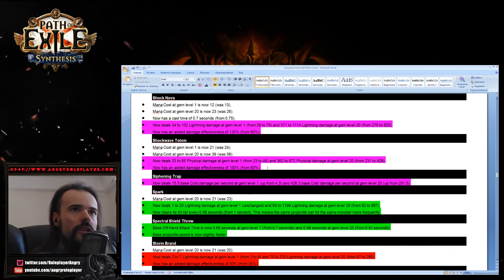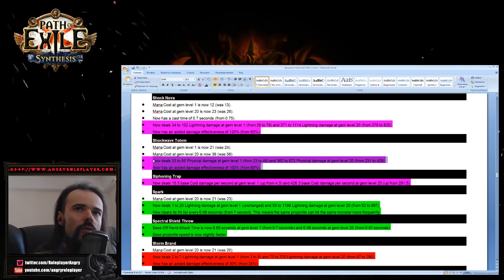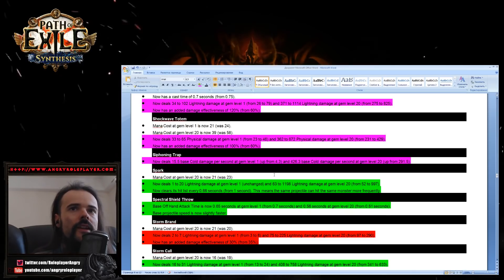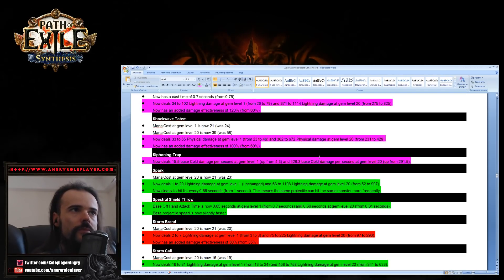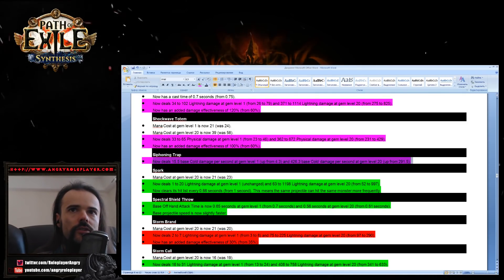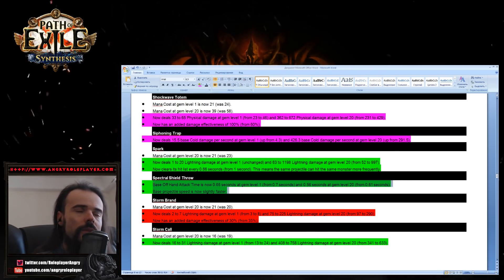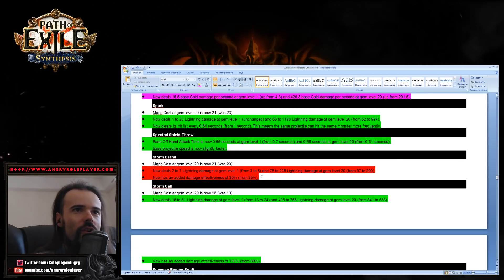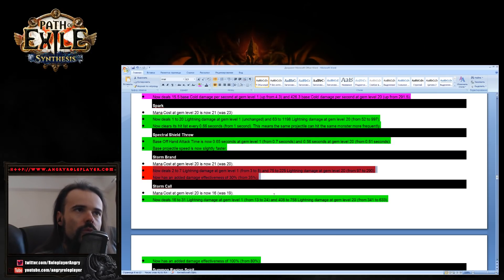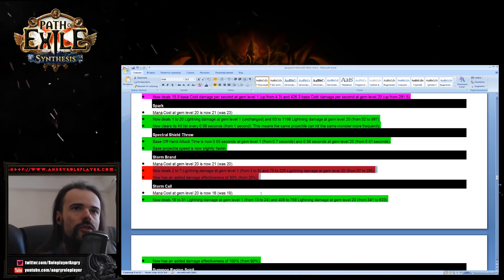Shockwave Totem has been substantially buffed — almost 30 to 40 percent more damage. I really want to see more Shockwave Totem builds. Siphoning Trap, which no one has been using, has been greatly buffed — almost 30 percent more. Spark has been slightly buffed. Spectral Shield Throw slightly above base attack. Storm Brand has been nerfed — about 25 percent less damage, which is a pretty substantial nerf.